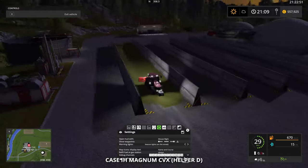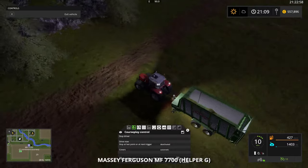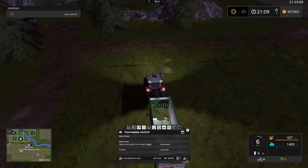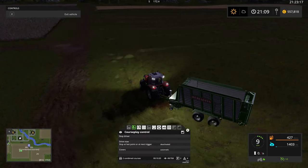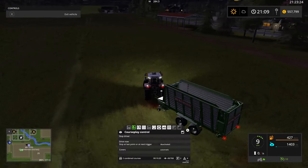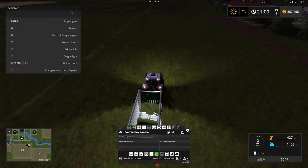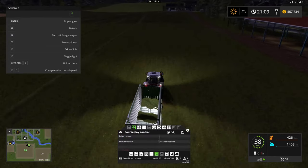Now we hope the other one is working — this is working very well. I like the new Courseplay behavior where it backs up instead of going around; it's very good for small fields. I'll stop it because I was trusting it earlier. I need to put it on the row with the grass, otherwise it will take a lot of time.